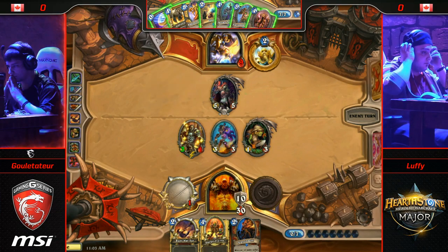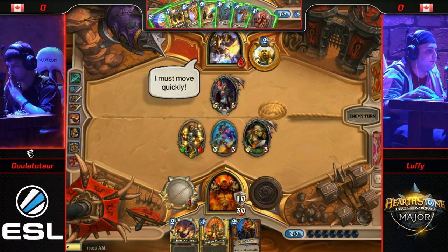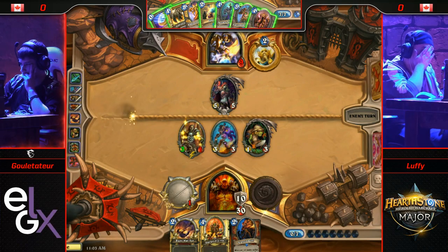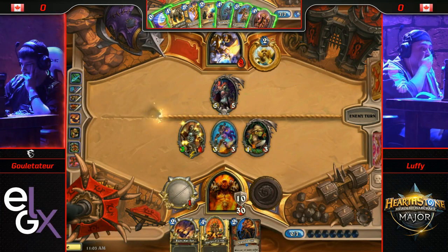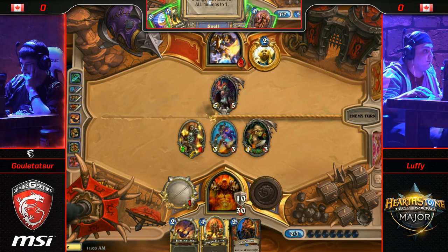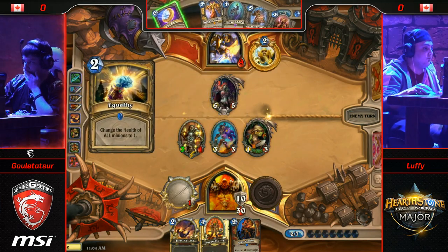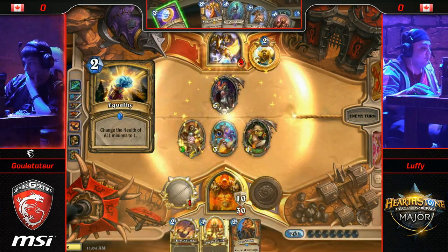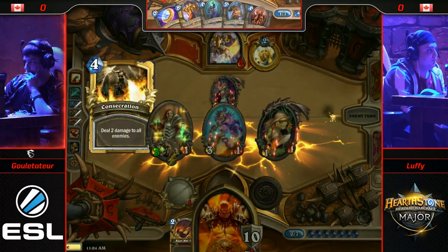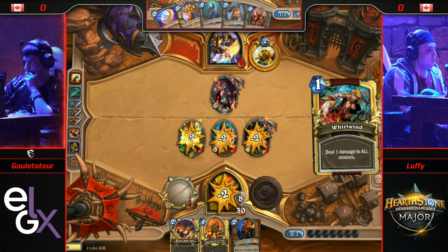I really want to say don't trade, but I am in agreement with you — if he trades and gets to heal the face... If he doesn't trade, Luffy would only be one off lethal. But he would have to worry about the Ragnaros Lightlord. I'm not opposed to Equality right here and just Consecrate. This is certainly safer in his mind, but it's actually going to lead to his death — Corrupted Elite plus that Hero Power plus the Axe is nine damage, and that is going to be enough for Luffy to end game one.